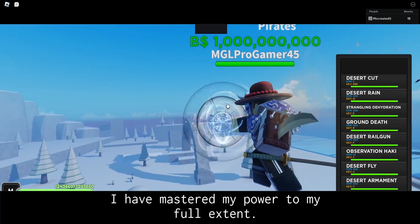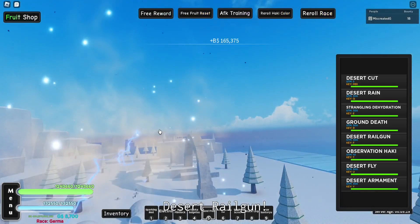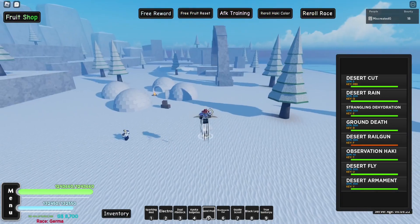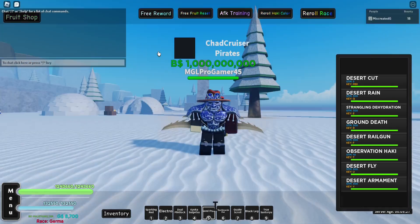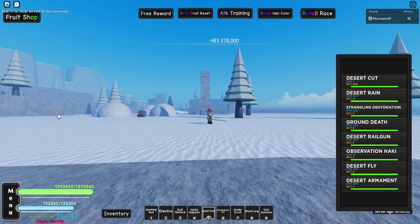Then we have the Desert Rail Gun which is obviously going to be ranged. It's really weird to aim, but it still hit someone. It's better for people who are straight up in front of you rather than trying to aim far away. Also very fast cooldowns.